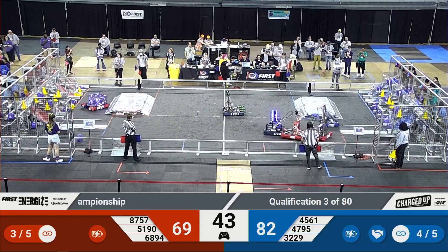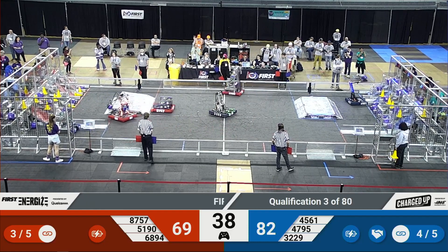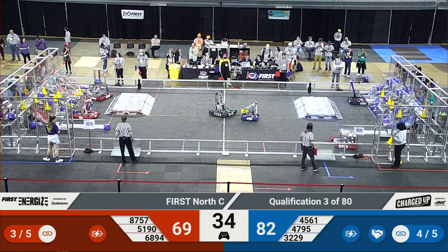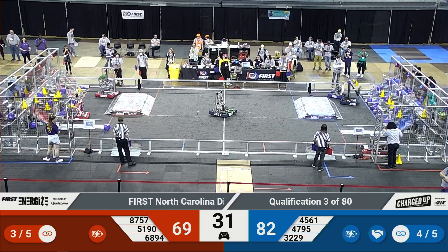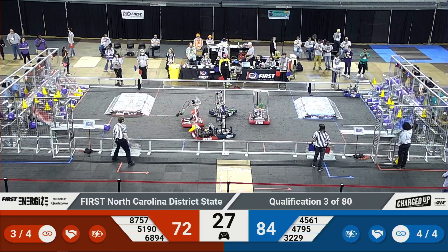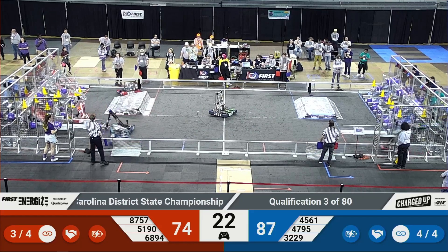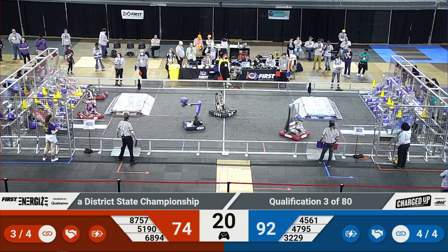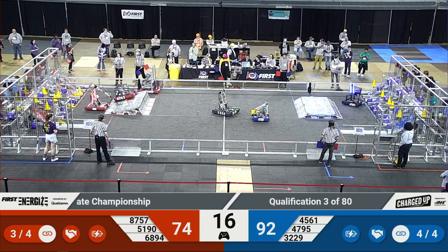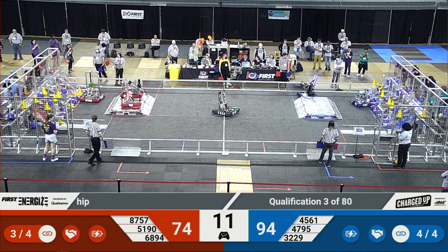E-Spots score a cone finishing another link for the blue alliance. The blue alliance already has four links; the red alliance has three. If they can finish these up it'll earn additional ranking points. Green Hope Falcons score a cube in the middle section — the cooperation bonus is in effect. The blue alliance has already earned all four links needed for an additional ranking point. With only a 13-point lead it's not done yet. Cheers for the red alliance echo out as they try to answer back, finishing the last link in the bottom row.